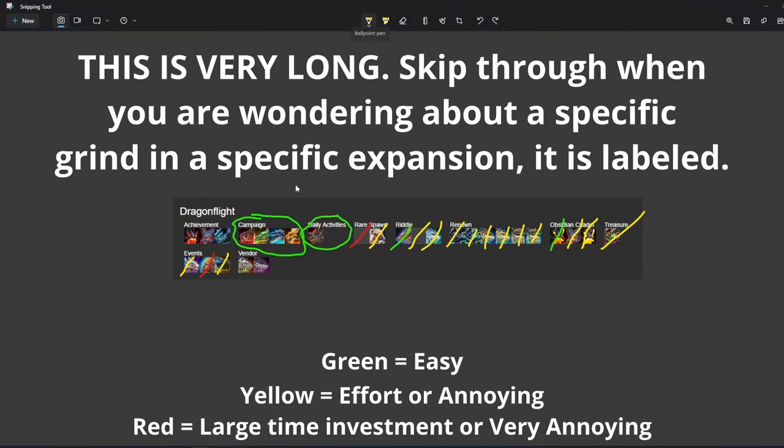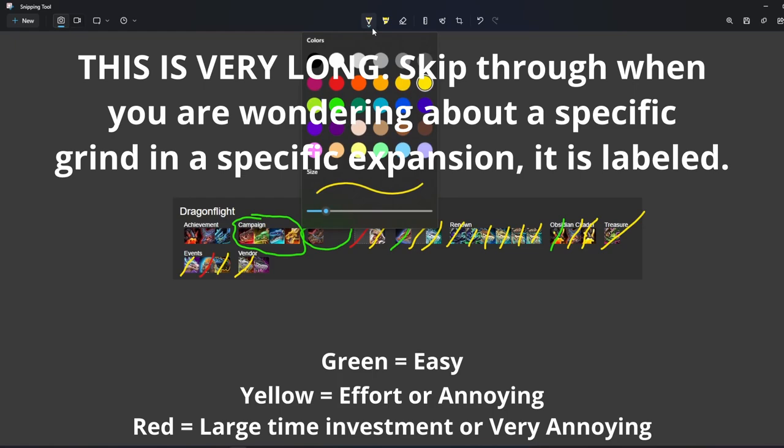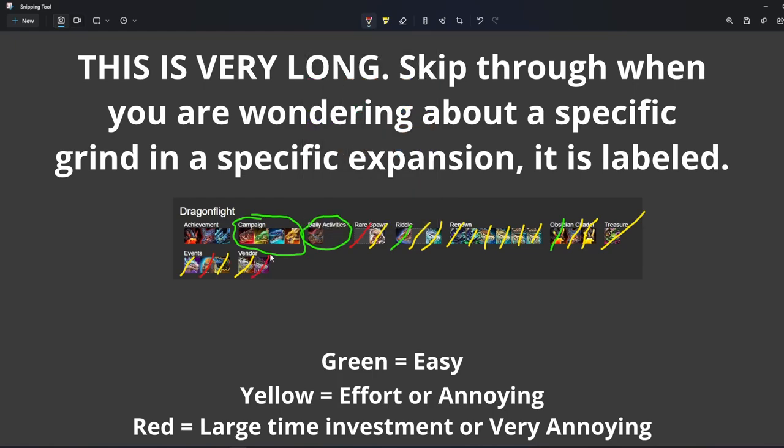For our last Dragonflight mounts — the dungeon otter on the left can be pretty easily spam farmed if you just do the heroics. The one on the right is the raid one, and I do not think this is something you should go for early. You can try and beg your guild to give you the two things required from raid, but this can be a pain to target farm. You can't really expect to get lucky from LFR — you have to hope your guild doesn't mind giving away the mount stuff if you really want it.